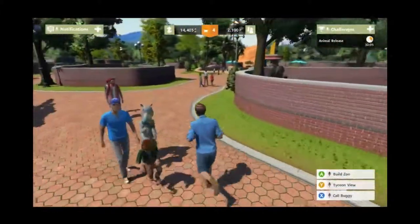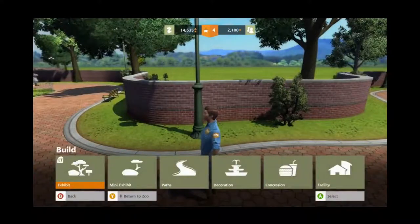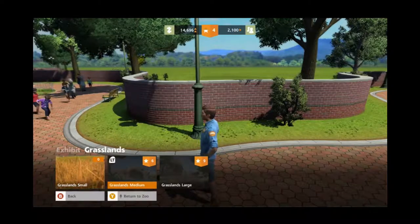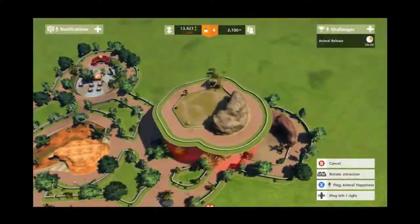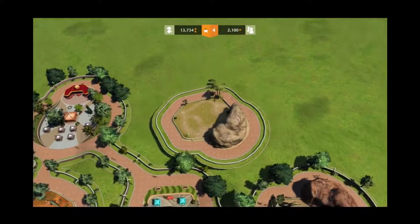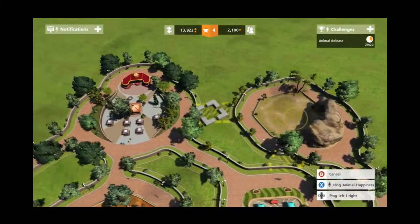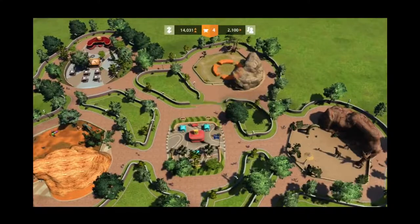Right, so in today's episode we are going to build a new interaction — a new exhibit. We're going to go with the grasslands, small size. We'll put that there, connect this here and this here. There we go. Now we only need some animals — which animals are we going to adopt in this episode?